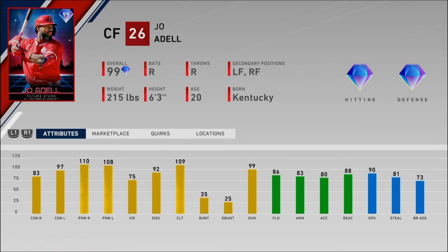Joe Adell — this was the first one revealed. 83 contact, 97 contact versus left, 110 and 108 power, 86 fielding, 90 speed. These are cool cards — I really like the Future Stars. I'm waiting for a 99 Adley Rutschman, because a switch-hitting catcher with stats like the cap would be amazing. I really want to know what Adley Rutschman looks like if he gets a 99 — because Joe Adell was the Battle Royale reward and Adley was the World Series award. So I'm hoping Adley gets a card in the near future again.